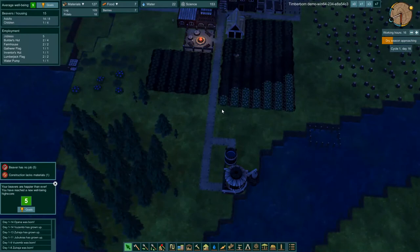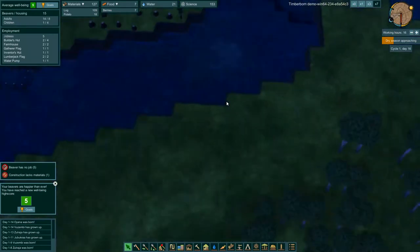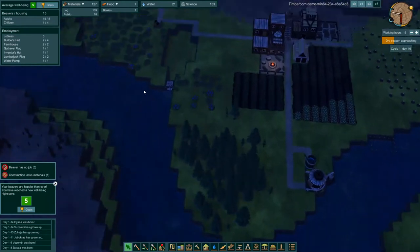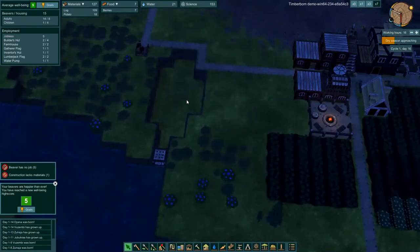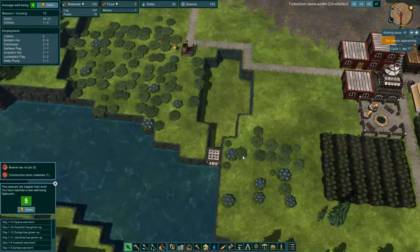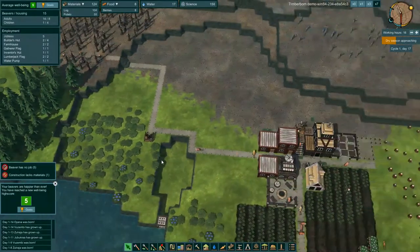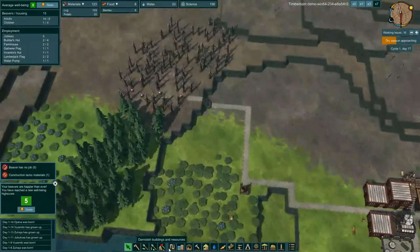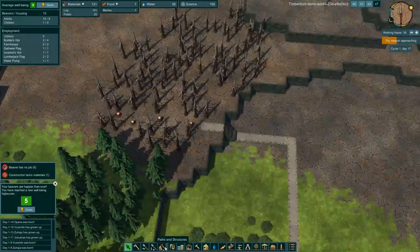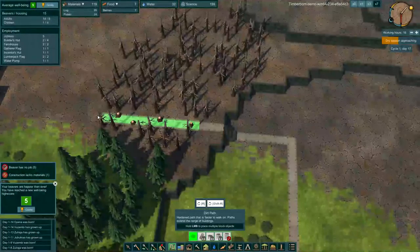We've got some blueberries starting to regrow here, which is a good sign. We chopped the trees down over here and we can build a path through them now. Let's build our path through here and that should give our scavenger more access to these berries.